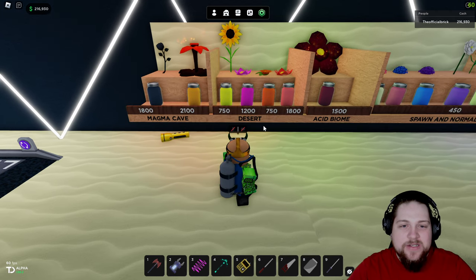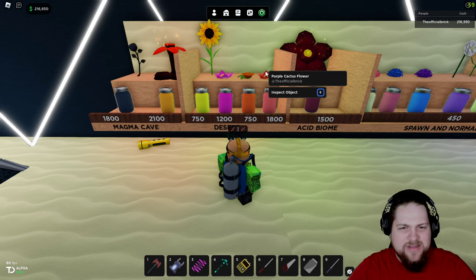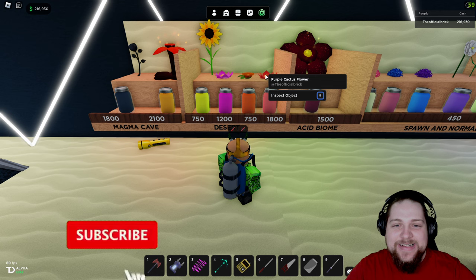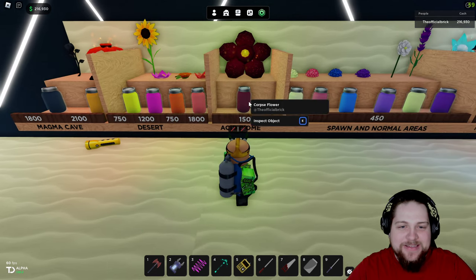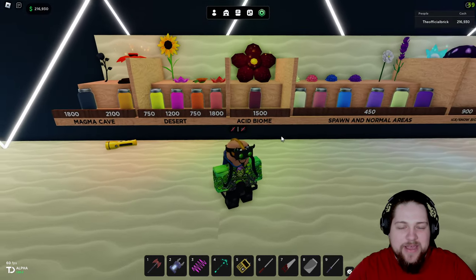In the Magma Cave and the desert you'll find Sunflower, Green Cactus, the Marigold — I might pronounce that wrong — and the Purple Cactus Flower. Some of them don't quite match up but it's fine. The Corpse Flower you'll find in the Acid Biome — if you don't know where the Acid Biome is, it's the green goblins area.